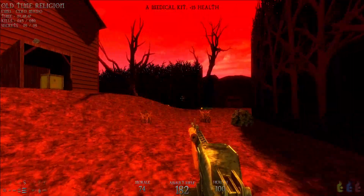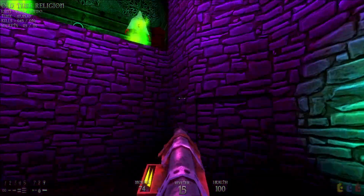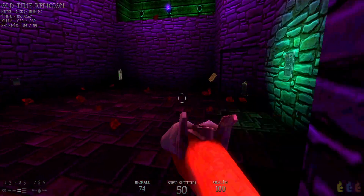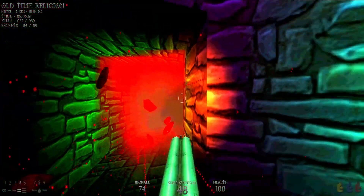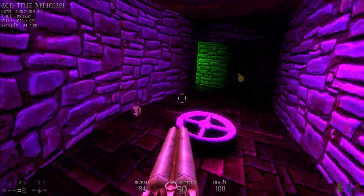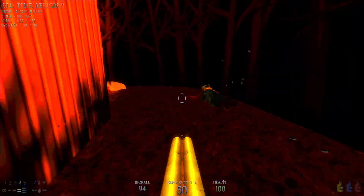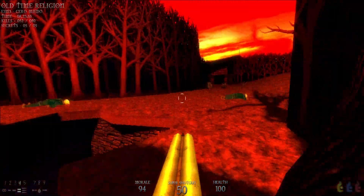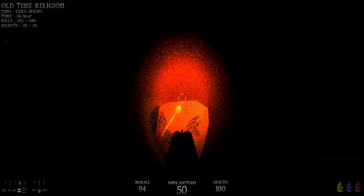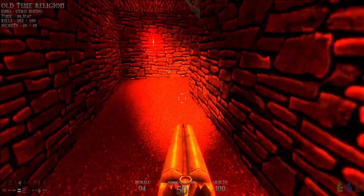We'll go down there in a bit but we've got somewhere else to go first. This is an area where we fight some more mages — I'm gonna flick the switch here and kill them. There'll be not one but two other mages here as well. Then you'll notice this bungee jump thing — just step on it and it takes us up here. This is another area with a few enemies we need to take out that we haven't as of yet.